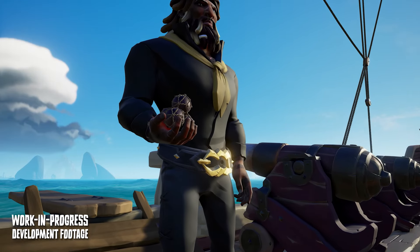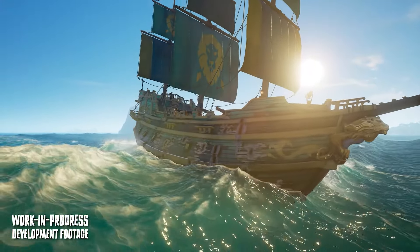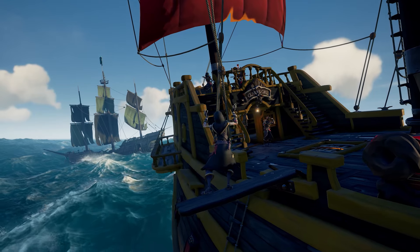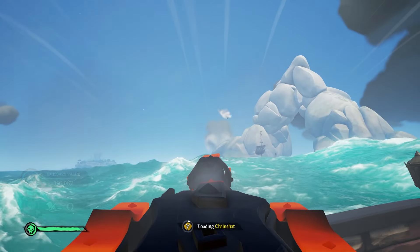If cannons are more your style, we have the new scattershot entering our arsenal. When fired, this special cannonball will see multiple tier-one size holes appear in your enemy ships. Whilst a few holes never hurt anybody, imagine the wood supplies you could make someone burn through if they have holes all over their hull. As the main cannoneer of my crew, this very much had me hooked.